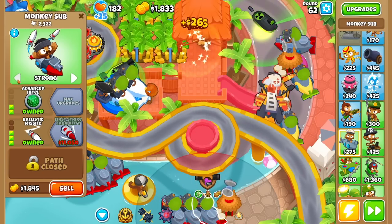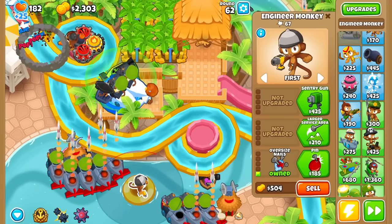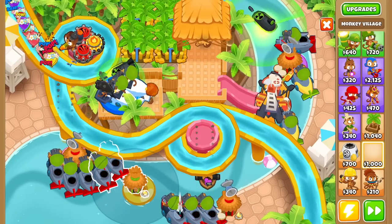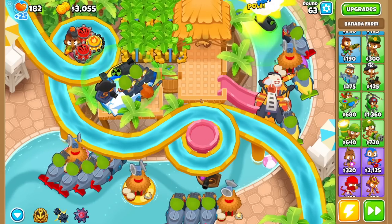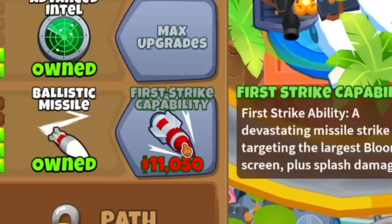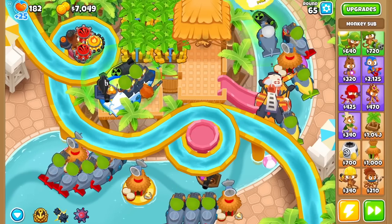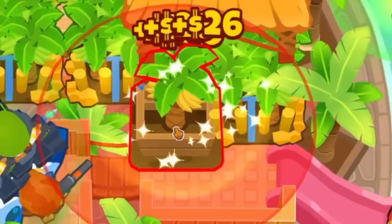Maybe I should change some of these guys to be strong and the others to be first, that way their damage can be split equally. I can sell this guy because he sucks and I hate him, for another monkey village. And now the balloons don't really get to play anymore. I'm feeling pretty strong right now. However, I could always be stronger — it just takes 11 grand to get that first strike thing, which means I need more banana farms.